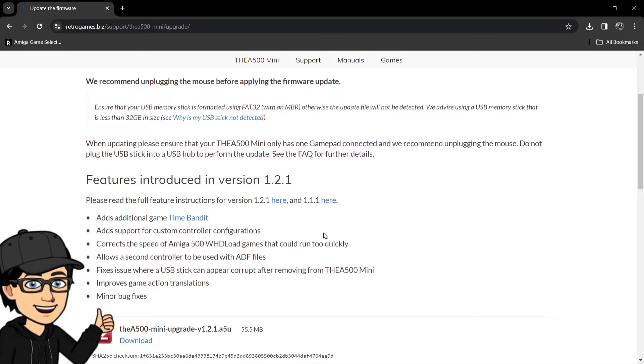The update also allows a second controller to be used with ADF files. There's a fix where a USB stick can appear corrupt after removing it from the A500 Mini — again, not an issue I've personally experienced, but I've been using the A500 Mini since my October birthday. We also get improved game action translations and minor bug fixes.